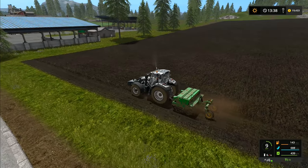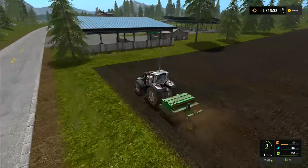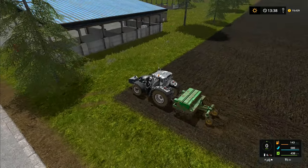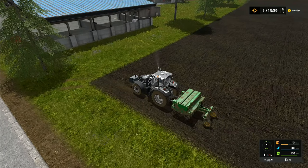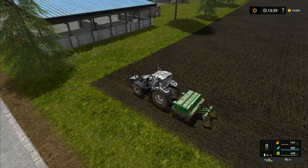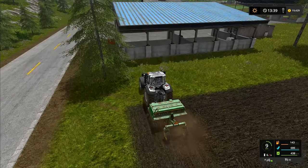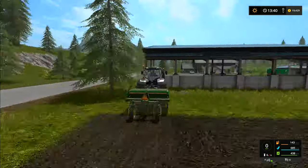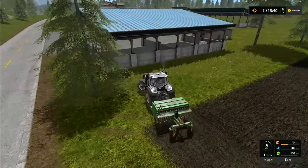Hey folks, it's Frithgar here. I have just started planting beans in this field — we finished doing the cultivating. I've noticed something: the hired help, if there's not much room to turn at the end of the field, they stop quite a way before the end and just turn around. I saw it once happen on the Sosnovka map and didn't think anything of it, but now I've noticed that if you don't have a lot of room to turn, they will just turn early.